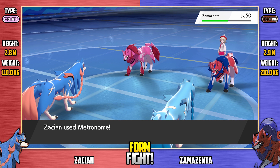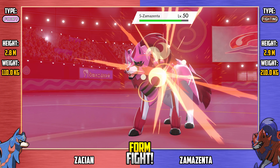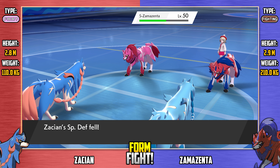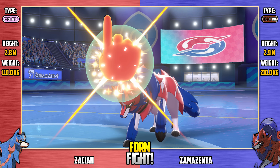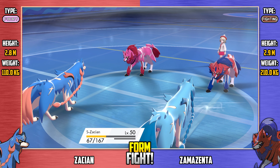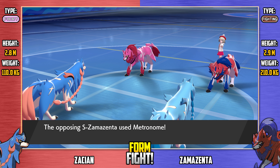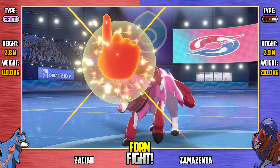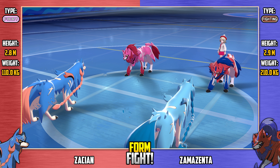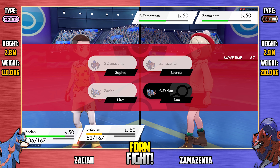Shiny Zamazenta is still confused but keeps ignoring it — going for Stealth Rock, a completely pointless move. The stones are floating around and no one's going to be affected by them, but that's fine Zamazenta. Regular Zamazenta starts the next turn with Spirit Shackle — that's the signature move of Decidueye, as we've seen in previous Form Fights. Shiny Zacian can no longer escape, though it can't escape anyway. It's down to the danger zone.